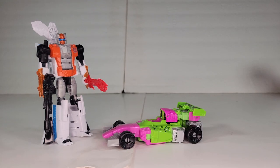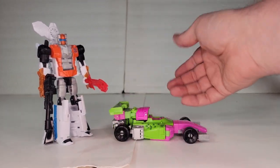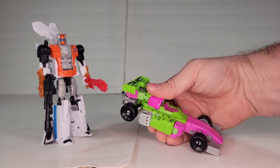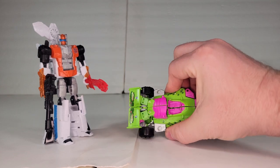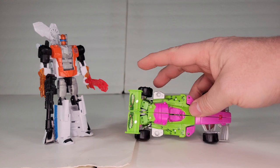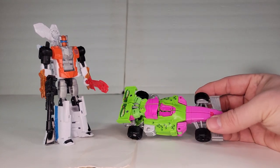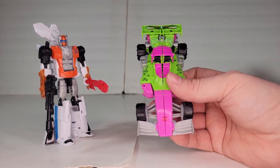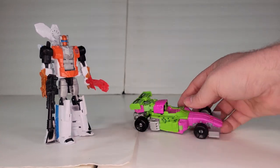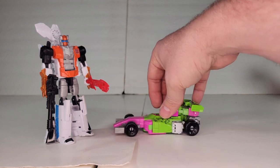Here we have the G2 Mirage in his race car mode. It's the same as the Earthrise, just like the Indy cars. I'm really having trouble with mine holding together — it doesn't sit as well as the regular. I do like the extra little crocodile patterns and all the little pock marks on there. They actually did do the G2 Autobot symbol on the front, so it's got a little bit going on there. But otherwise it's the same as the Earthrise.